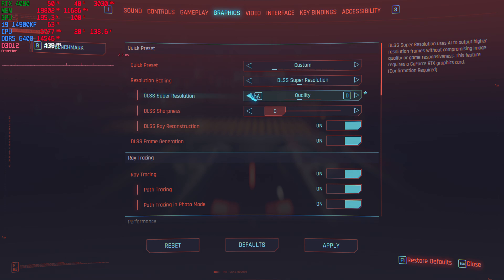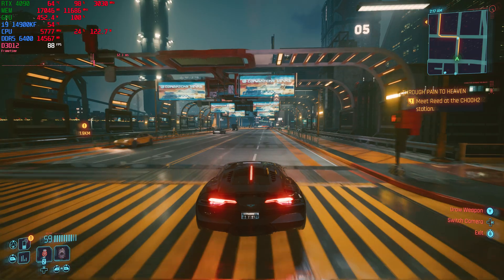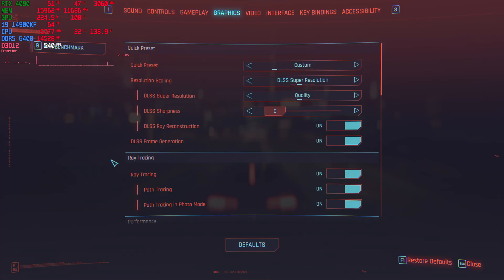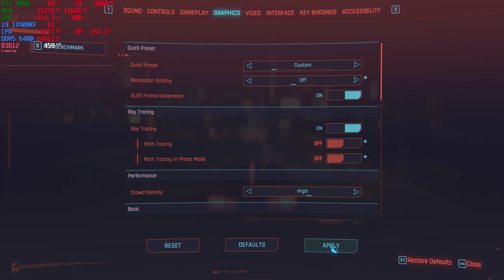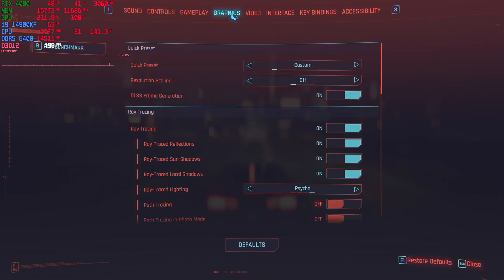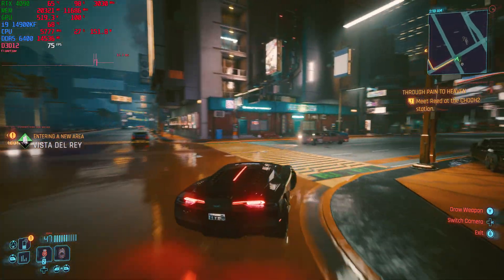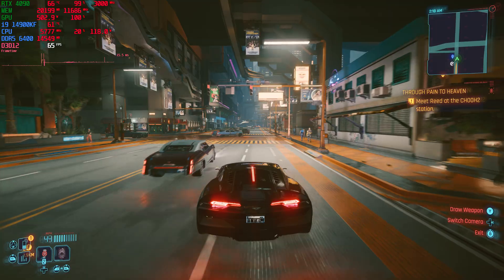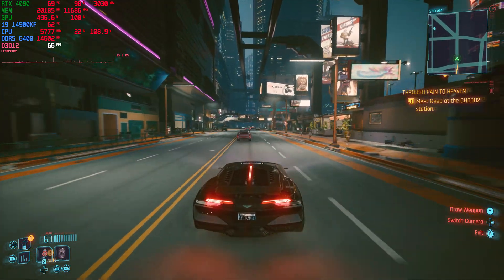Alright, so now let's go back to quality mode here. And that puts us at 82 frames per second. Then just for curiosity's sake, let's turn off path tracing and try that at 4K without any super resolution features. If somehow they could have the game run like this with path tracing, I think that would be phenomenal — that's probably going to take like an RTX 5090 to make that possible. But it would be interesting if they could possibly do that.